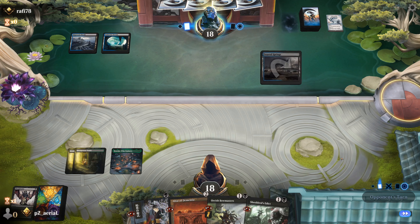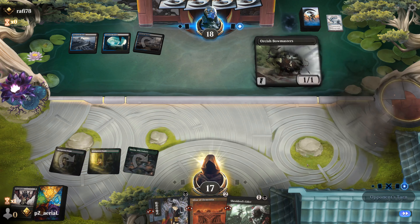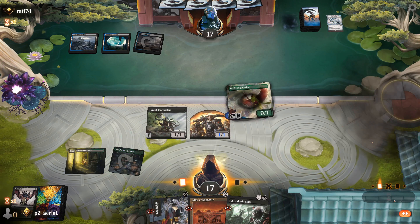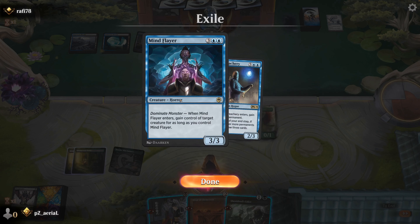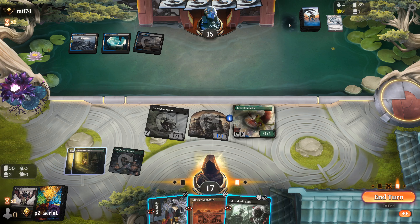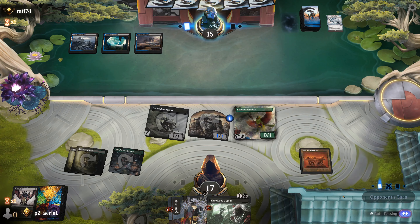Accidentally didn't do what I meant, but Bowmasters is down. We see Sulfur Springs — opponent might be doing ETB land tricks. Birds of Paradise comes down; we attack with everything. Gain Control triggers from Agent of Treachery will happen regardless. Mind Flayer is coming later, so we hold up Shieldwood's Edict mana. We play Altar of Dementia now — it only hurts us if they have exactly Dark Ritual.